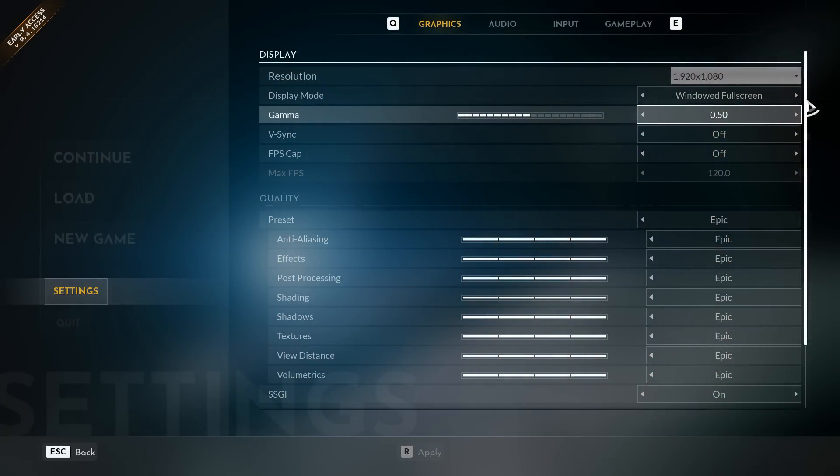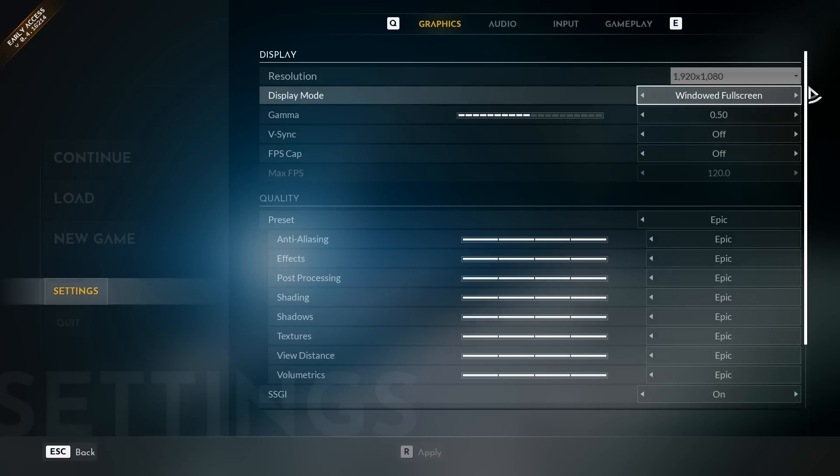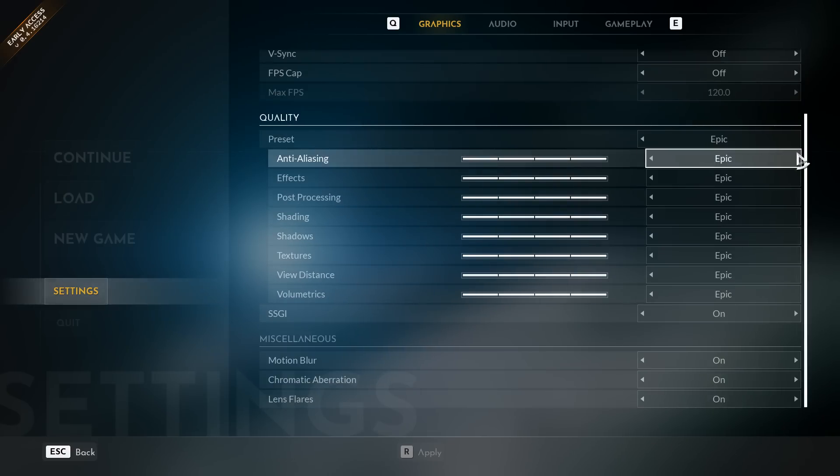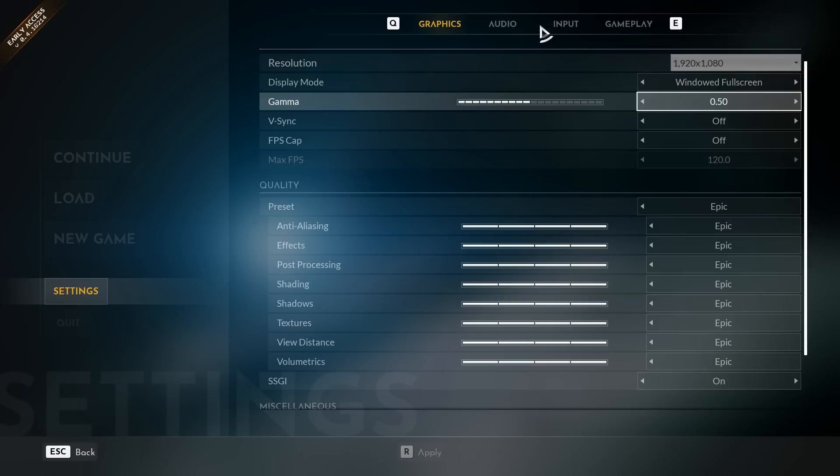We'll start with the graphical options. There's quite a few, and there are also some HUD options you can tweak, as well as input options. You can play this with a HOTAS straight out of the gate, with a controller, or with a mouse and keyboard.